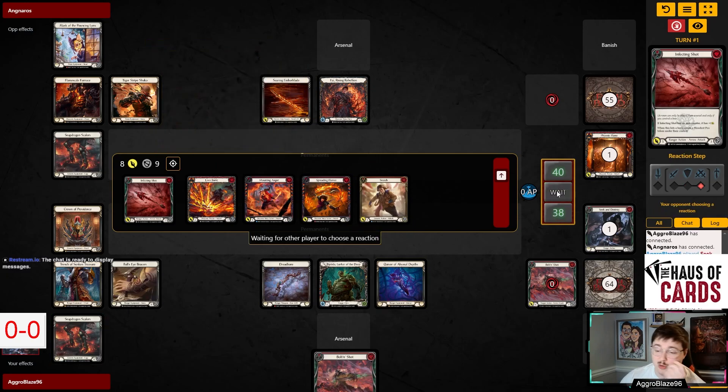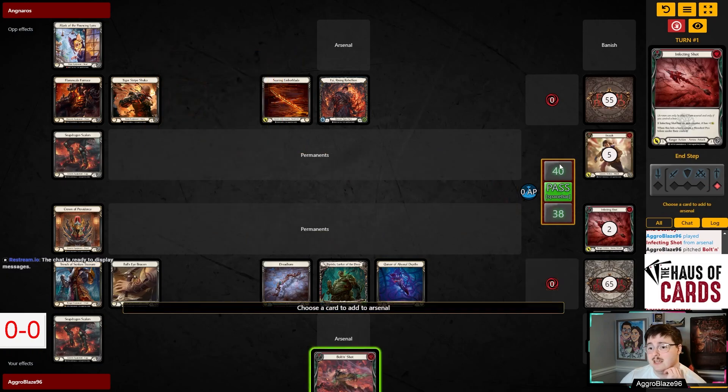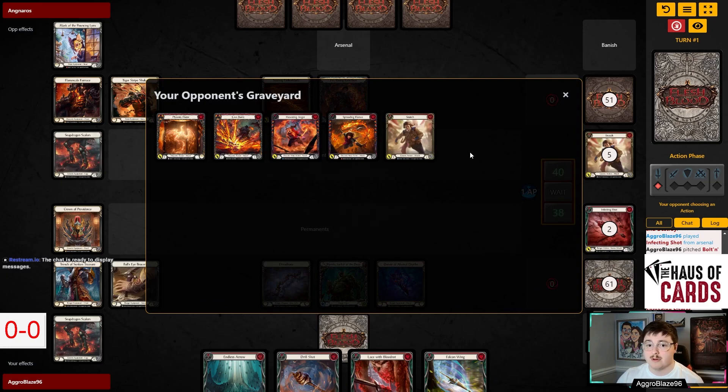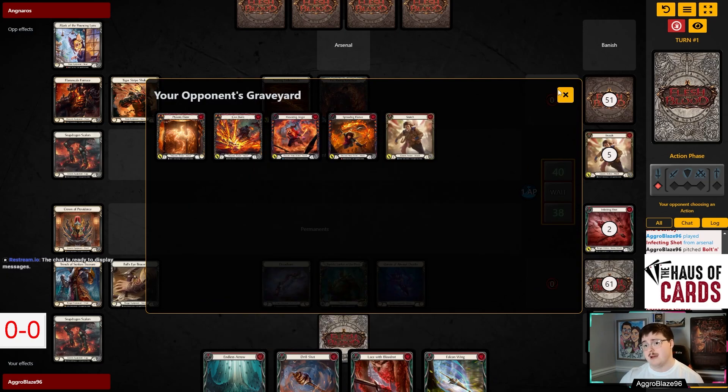Just like that — they had three two-blocks, which means they have to give me everything. They did get the filter, and honestly it's not that good a hand, but I think this is an okay outcome. I think we made the right decision by trying to push damage there with an on-hit effect, because my opponent could very well have kept a Lava Burst, a Mounting Anger, or Spreading Flames and tried to make something happen.